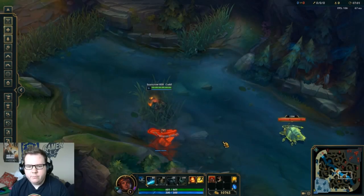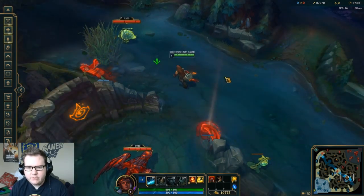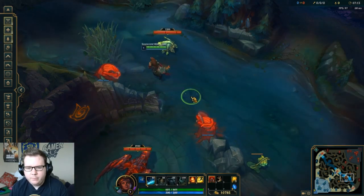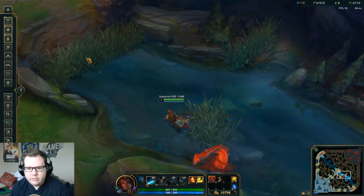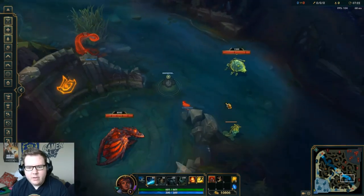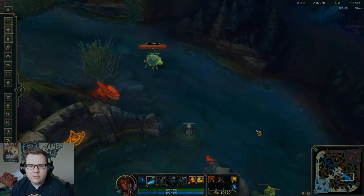This is an example of putting down a warding totem and being able to see the area. When my champion is in the area, obviously I can see because the fog of war is gone. But if I leave the area, the fog of war comes back. Let's say I place down a control ward and leave the area — go back to mid lane. Now I can still see the area, the scuttle, and the dragon. This is a good example of how you can use your ward to get vision.